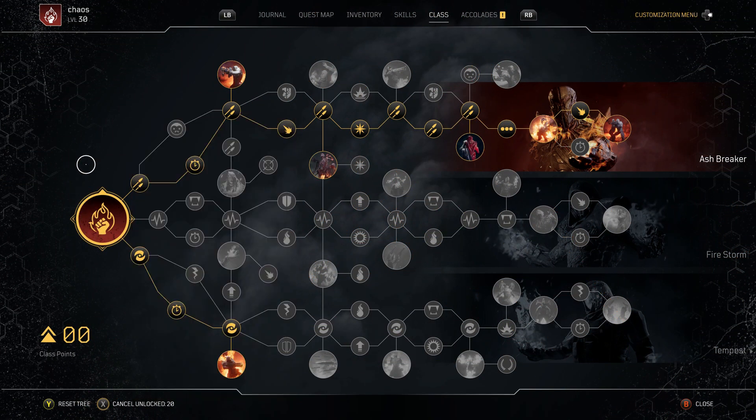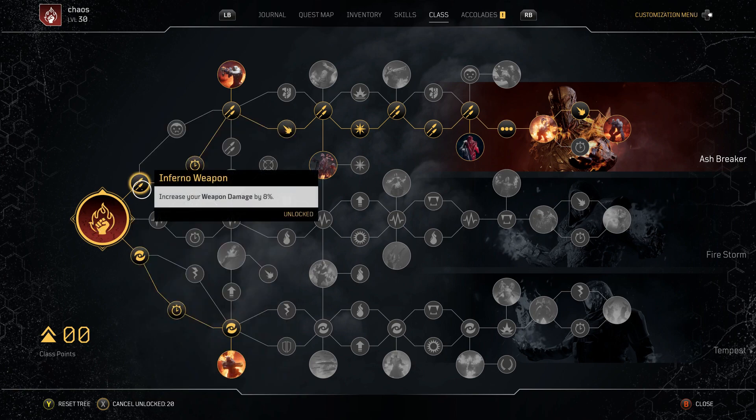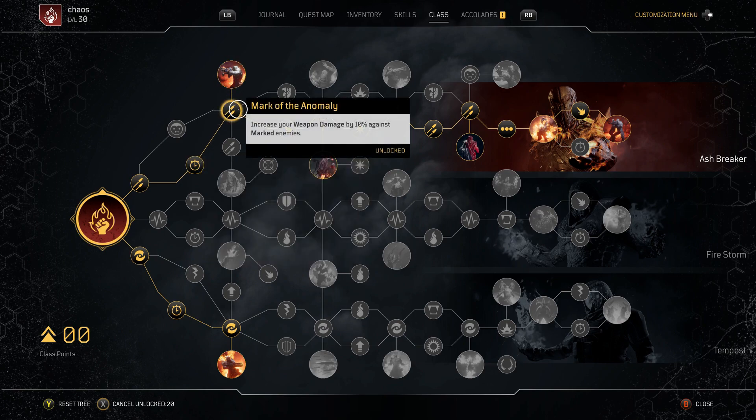Here we have the skill tree. With the Pyromancer, make sure you're killing things when they are marked by your skills — if they're not marked, you're getting nothing back from the healing mechanic. From Volcanic Rounds you'll be getting marks anyway. Going up here, we've got Inferno Weapon — increases weapon damage by 8%. Just here, cooldown reduction — put as much cooldown reduction in this build as you can, that is really key. Just up here, increased weapon damage by 10% against marked enemies — extra damage is always a must. Up here, Assault Master — you're getting an extra 20% weapon damage for using the LMG or any assault rifle, light machine gun, SMG, or double gun.